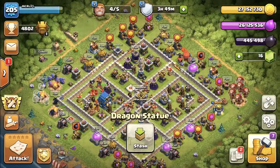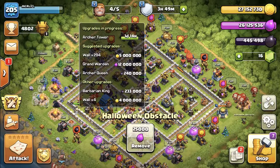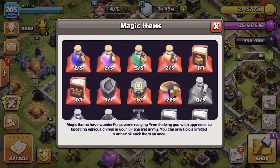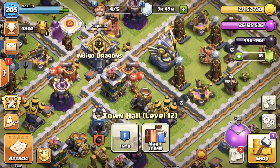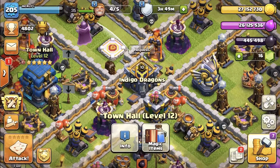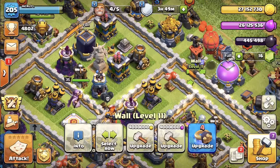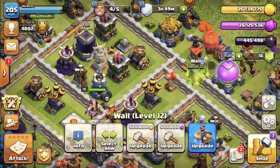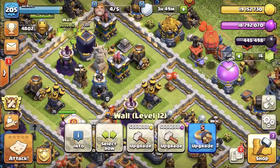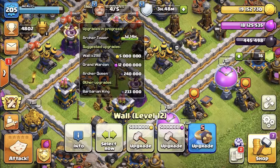What else can we look at today? I've got loads of loot that I need to use up otherwise my collectors aren't going to be emptied. I've only got one upgrade left before I max town hall 12 — there's a few troops to do, my heroes, and walls of course. I've nearly finished the level 12 walls, so I'm going to do the last few blocks of walls now. Then I'm on to level 13 walls — that's going to take ages because it's 5 million gold or 5 million elixir per block, which is a lot. That's all my level 12 walls done, and I've still got loads of loot.